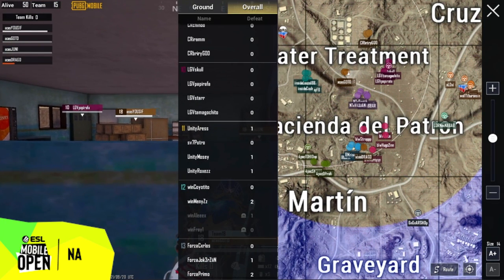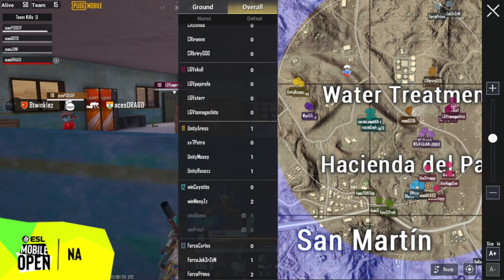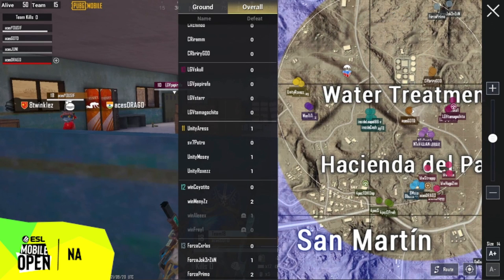As circle 3 closes, notice how this side of the circle becomes very congested with teams, whereas the opposite side — the hard shift side — the circle is much more open. This is a very common occurrence in PUBG Mobile and learning to adapt to hard shifts will give your team a big advantage.